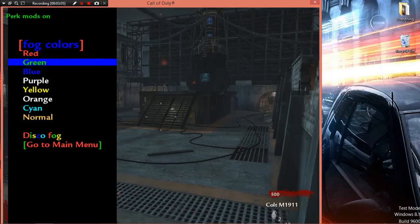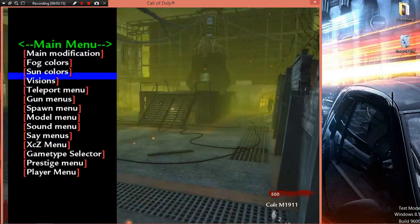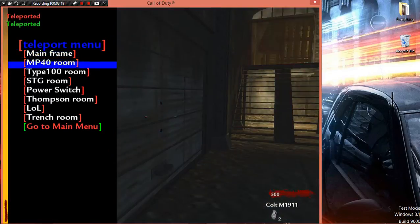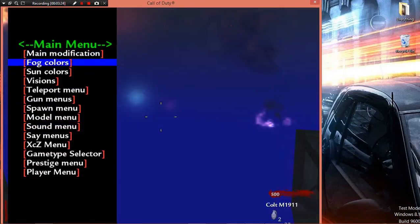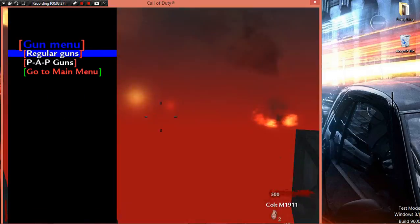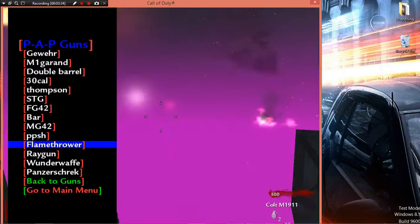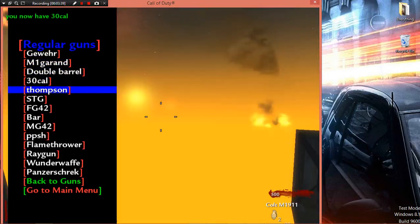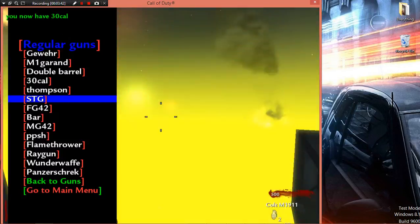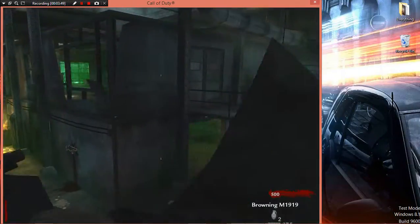There are log colors. This is the blue that I got for it — look, no fog, disco fog. There's also teleport menus; I can go to the mainframe. Round 100 is a little bit weird. There are gun menus, pack-punch guns, and regular guns. As you can see, I now have this gun and it's on the left side.